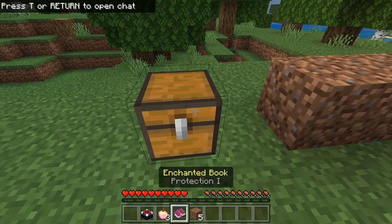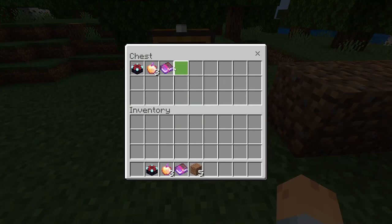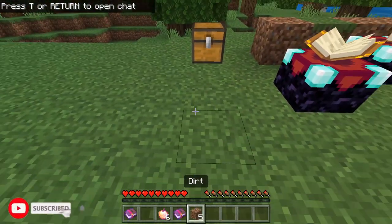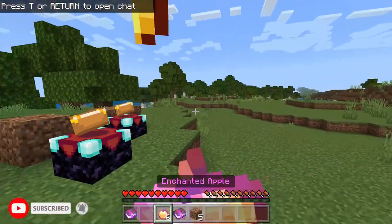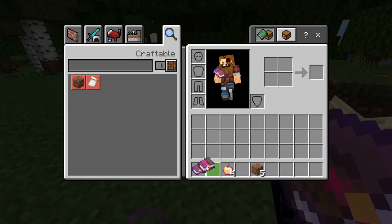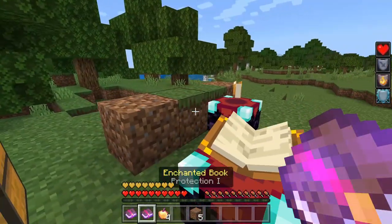As you will see, I have all the items in my hotbar and all the items in the chest. I got two of the enchantment tables, six of the enchanted apples, and two of the Protection 1 books.